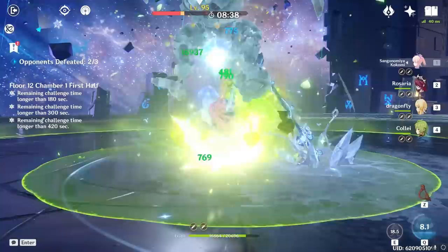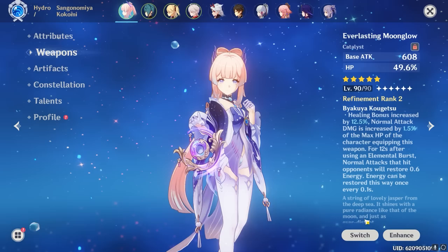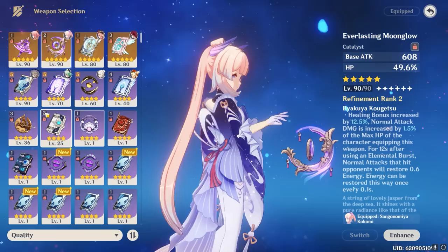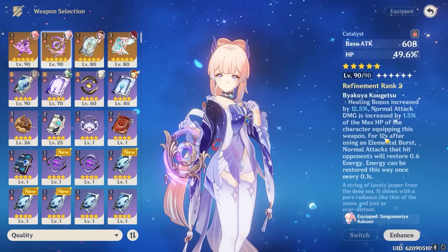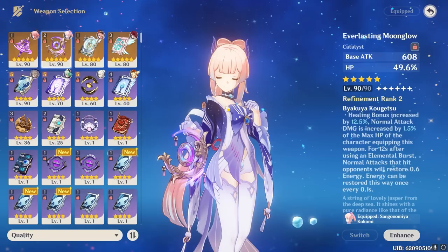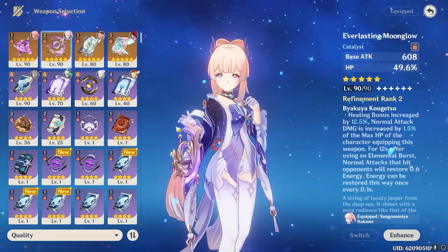I have really good news: Kokomi has an amazing selection of powerful and very easily obtainable weapons, and the best part is that some of them perform similarly to her expensive signature weapons. Starting with Everlasting Moonglow — the donut — it is Kokomi's best in slot weapon for personal damage, but a decent number of teams she likes to play in do not need high personal damage from her kit. Nonetheless, it is still a great stat stick for Kokomi thanks to the large HP bonus and the healing bonus on the weapon passive, allowing her to output more damage and healing even off the field.